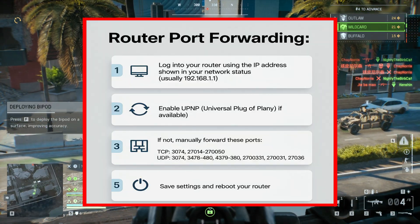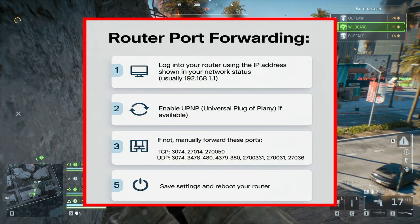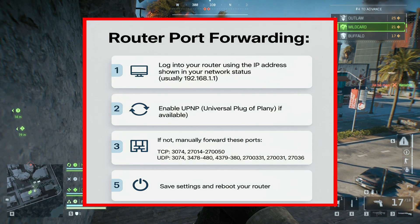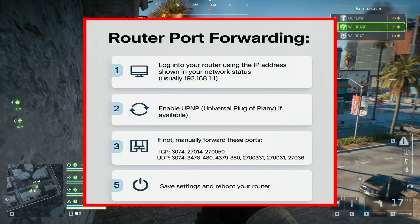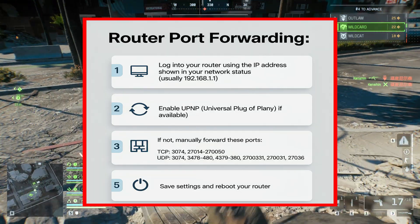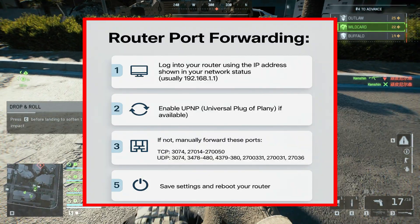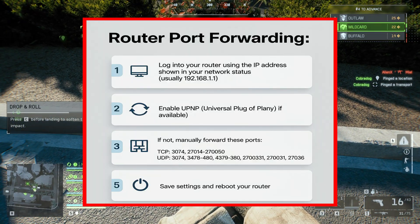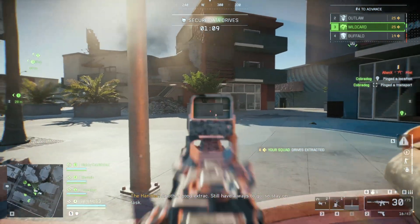Log into your router using the IP address shown in your network status, usually 192.168.1.1. Enable UPnP (Universal Plug and Play) if available. If not, manually forward these ports — TCP: 3074, 27014–27050. UDP: 3074, 3478–3480, 4379–4380, 27000–27031, 27036. Save settings and reboot your router, then relaunch the game and check your NAT type. It should now show as Open or Type 1, which eliminates most connection lost errors.